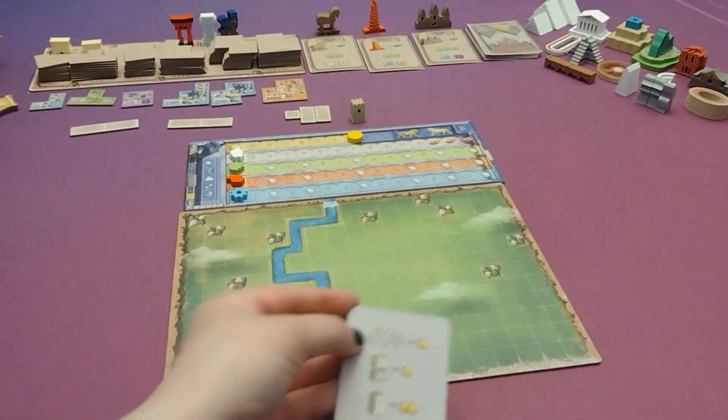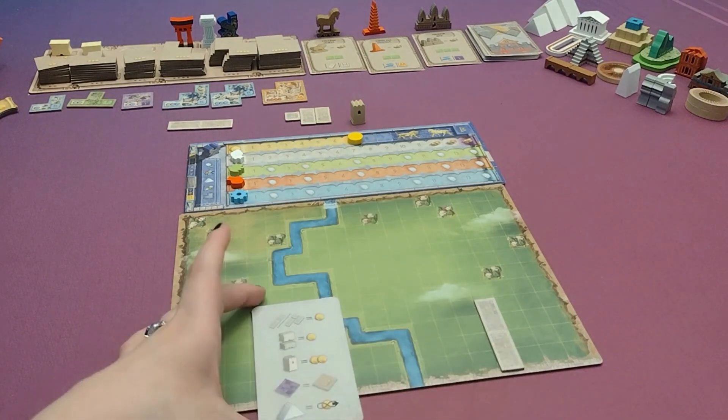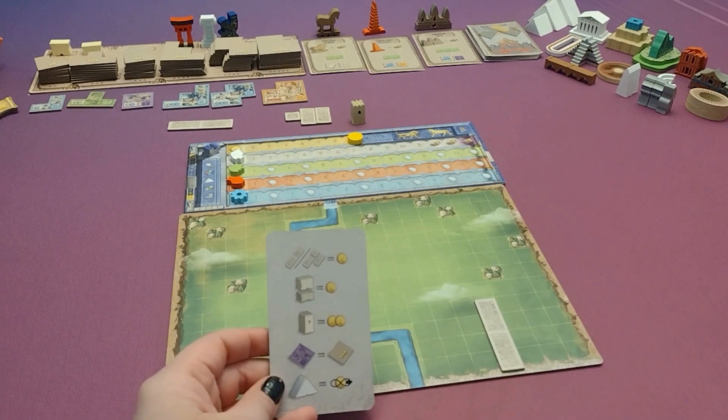They can buy roads, which must be placed next to other roads or next to their sidewalk, so they might put a road here. They can also buy the first or second player marker so that they can determine their turn order for the next round.